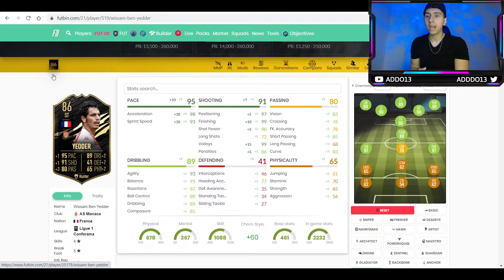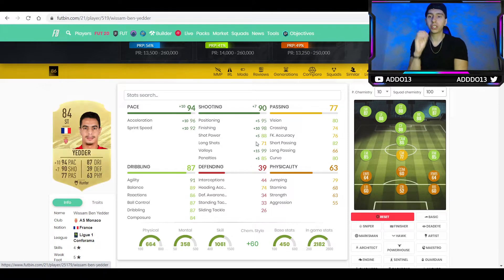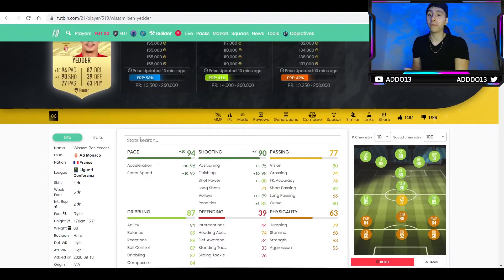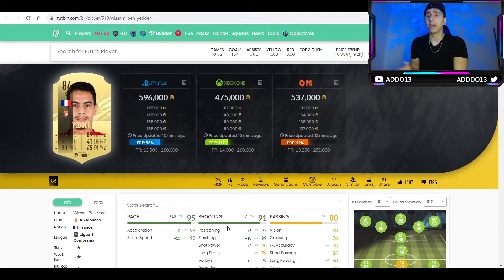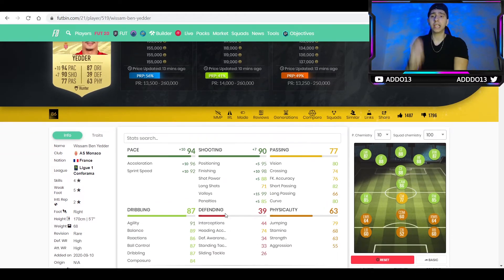Might as well make him faster — he's mobile enough. The inform has a little bit more pace: plus 2 acceleration and plus 1 sprint speed. The finishing and positioning you're not going to notice much difference. The positioning is extremely high with and without the Hunter, which is important because this basically dictates player intelligence this year — the runs they make with the AI or when you're controlling them. The shot power plus 2 will obviously help a bit. Personally I don't think it's worth spending 400k more just to get the plus 2 version, but if you've got excessive cash then why not. He's out of packs, and obviously the likes of Mbappe are 1.5 million, which is super expensive — maybe you do want to upgrade him for now.